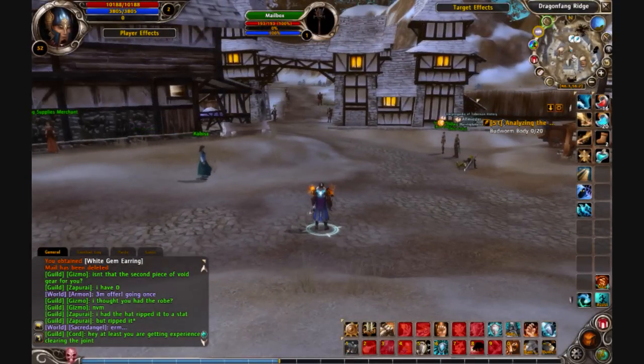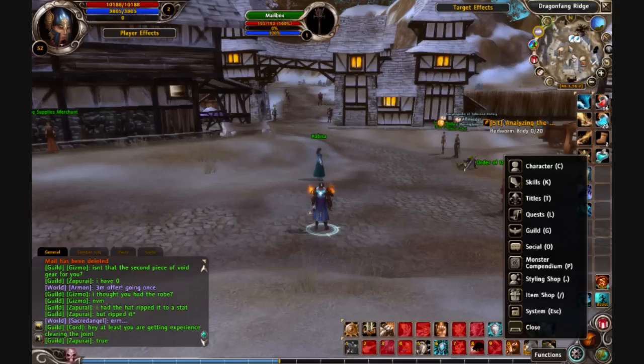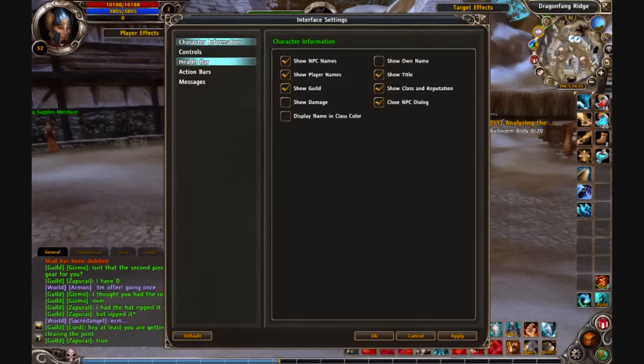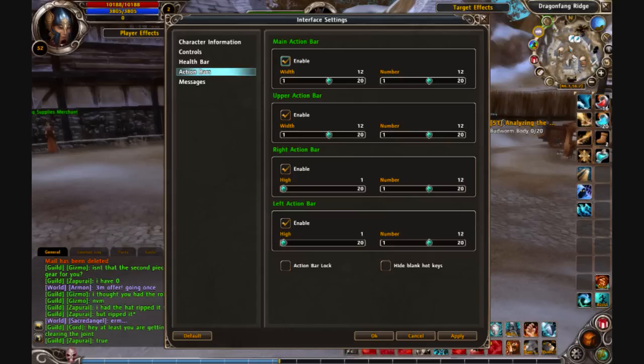I'm going to show you how to get the extra skill bars on the side. First you go into System, then Interface Settings, then Action Bars, and you should just enable all of these and use the defaults. So that's how you get all those extra action bars for all the other skills.